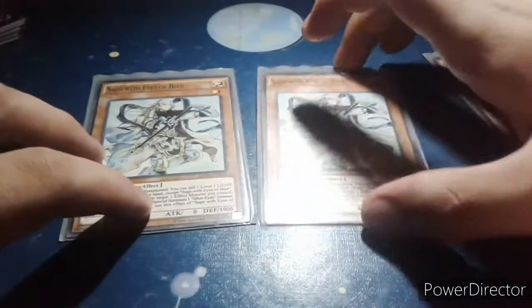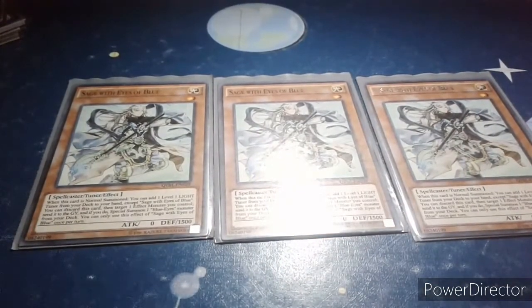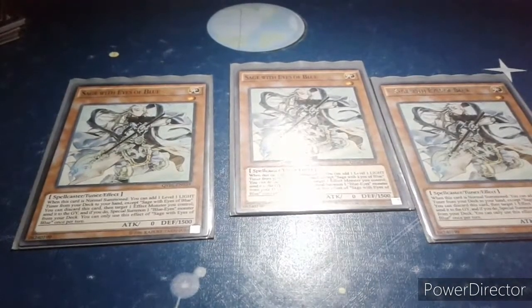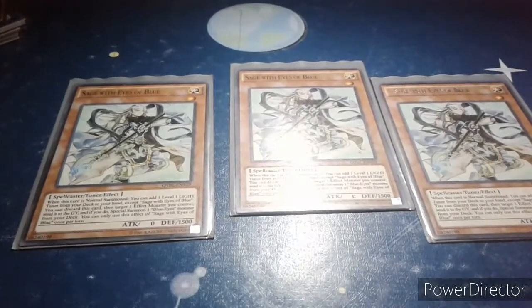Also I'm using triple copy Sage with Eyes of Blue. It's a level 1 Light attribute spellcaster tuner effect monster with 0 attack and 1500 defense. Its effect is: when this card is normal summoned, you can add one Light tuner monster from your deck to your hand, except itself. You can discard this card, then target one effect monster you control — send it to the graveyard. If you do, special summon one Blue-Eyes monster from your deck. You can only use this effect of Sage with Eyes of Blue once per turn.